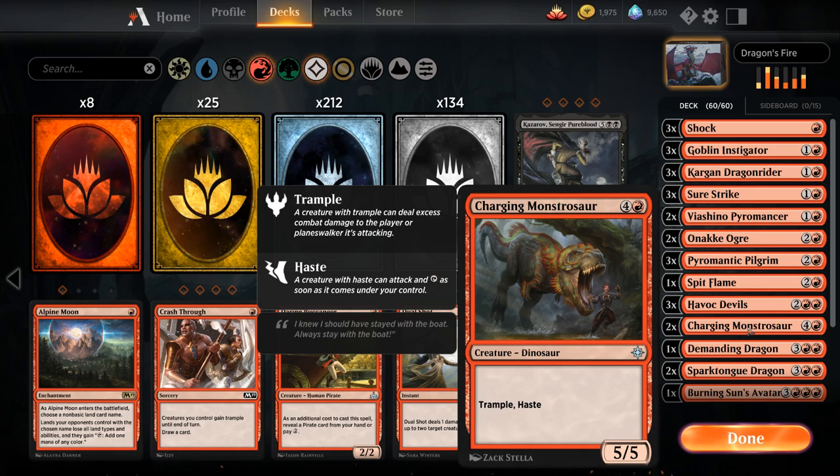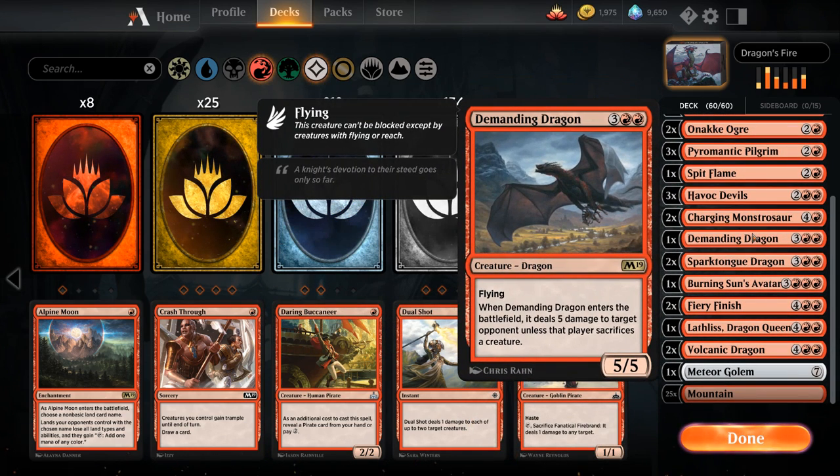We've got 2 copies of Charging Monstersaur, a very powerful 5-drop — 5 mana for a 5/5 with trample and haste. We have 1 copy of Demanding Dragon as another rare — 5 mana for a 5/5 dragon with flying. When it enters the battlefield it deals 5 damage to the opponent unless they sacrifice a creature, and if they have no creatures to sacrifice they're forced to take 5 damage, so it's kind of as if Demanding Dragon had haste.